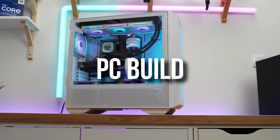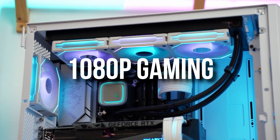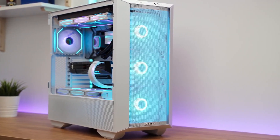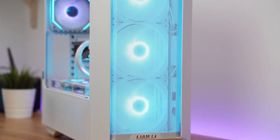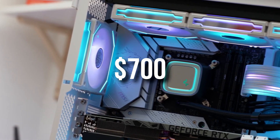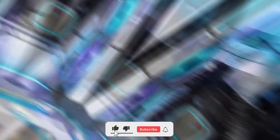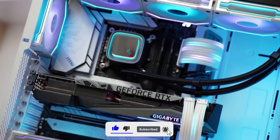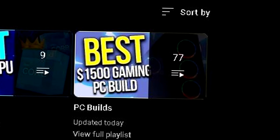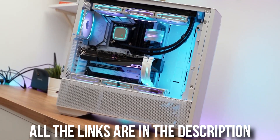If you're working with a really tight budget and you want a PC build, in this video I will show you three different options that are actually really solid for 1080p gaming, and the number one on this video is also really capable of 1440p gaming. I will show you three different budgets: $350, $500, and $700. Even if you're a beginner, I will explain what these systems are capable of running. You will have all the components for all of these PC builds down below in the video description.